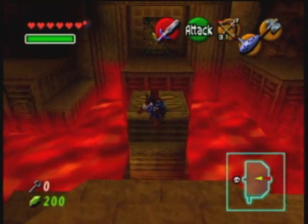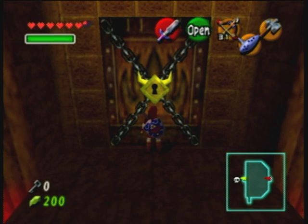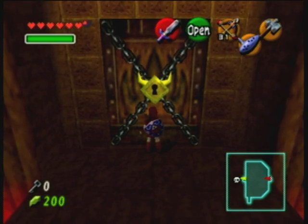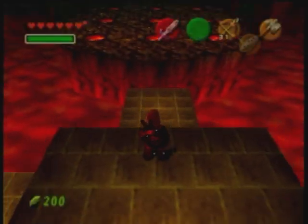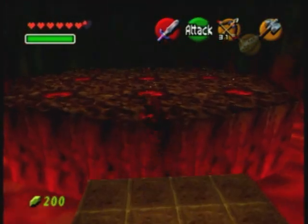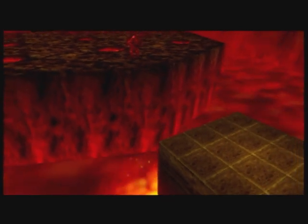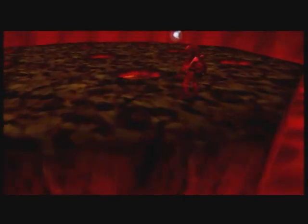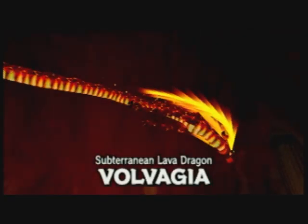Now that the pillar's dropped, I can jump over here and get ready to fight the boss. I will warn you: this boss can deal out a lot of damage pretty quickly. When it pops out of the hole and you're playing Whack-A-Mole with the hammer, try to step back a bit because its little arms can deal damage to you. Then there's a phase where it flies around and you can shoot it with a bow if you time it very well. Subterranean Lava Dragon — Volvagia. Clearly it's a fire dragon.